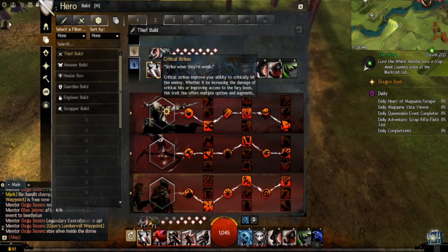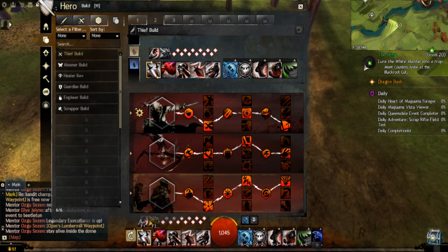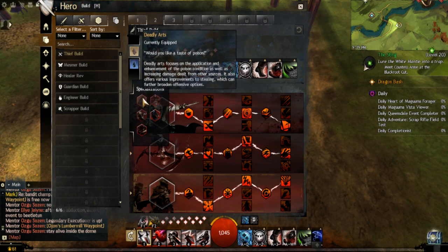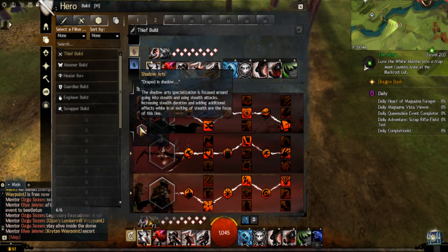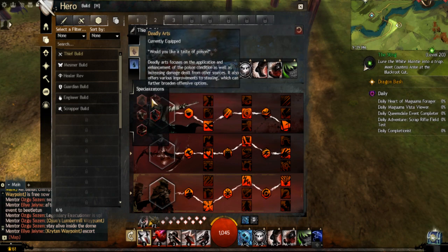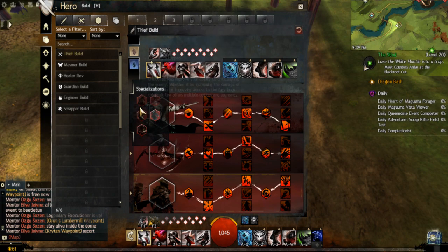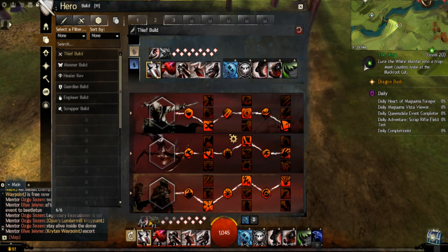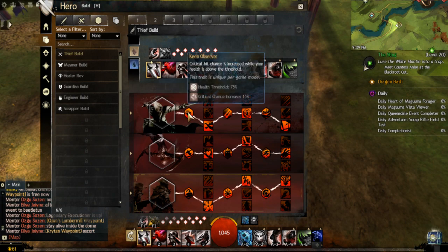For those that have never played this game before: when you're at max level — which is level 80 — you'll have up to five different specializations, each with their own talent tree.